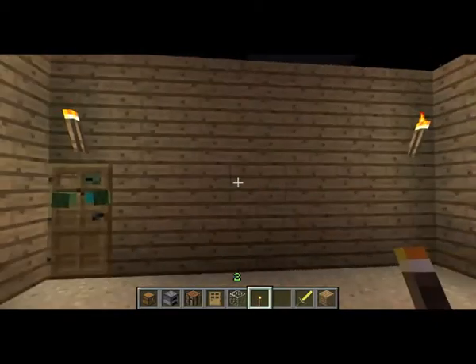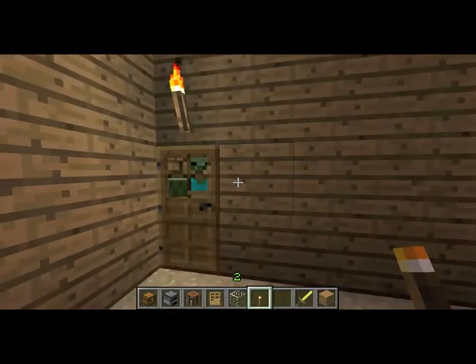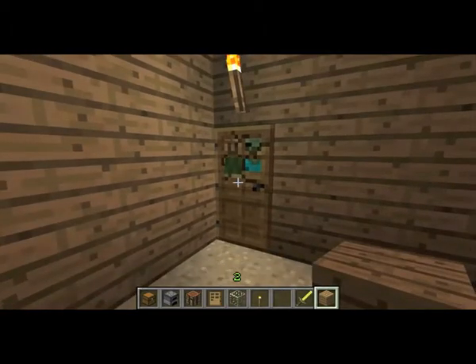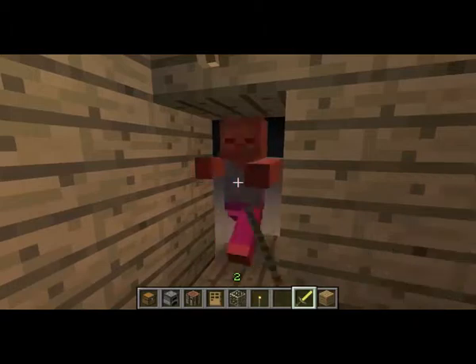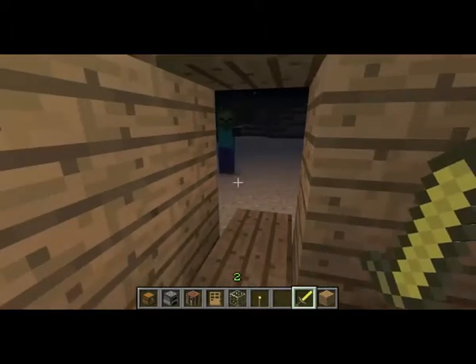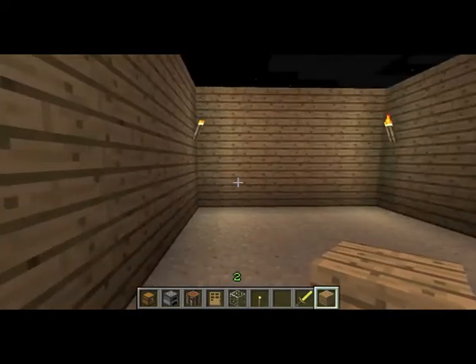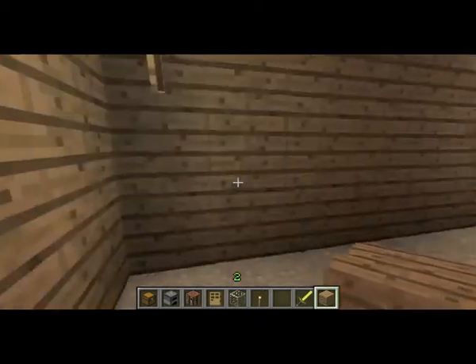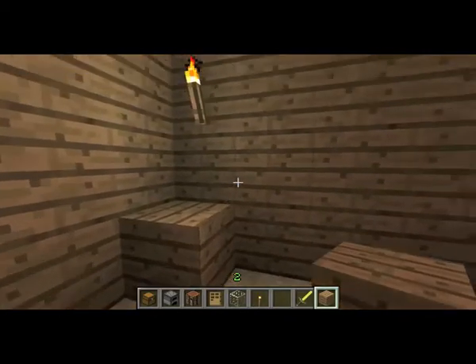Oh no! It crashed! I told you they can break doors. Okay, let's put an iron door this time. That's why. There. Now we're safe. I'll mark this so I remember where the doorway is.